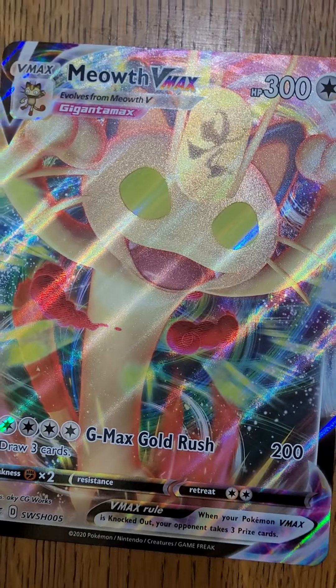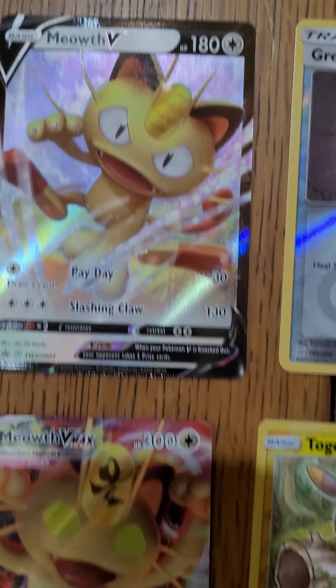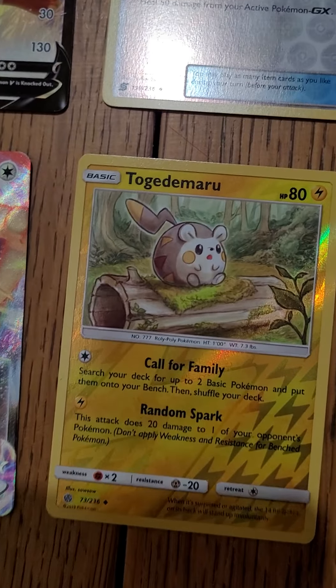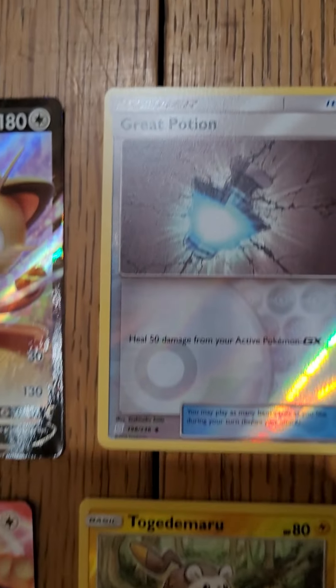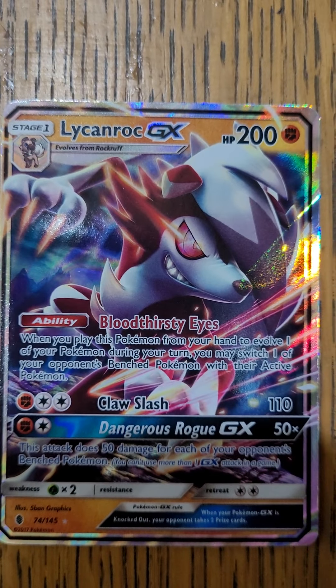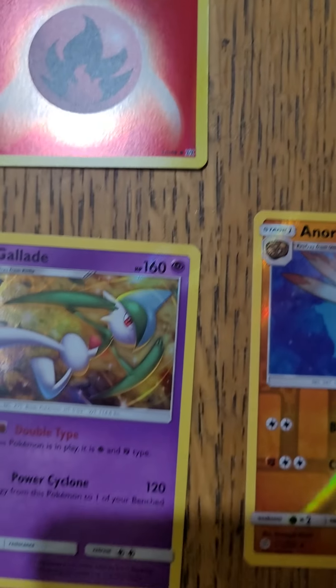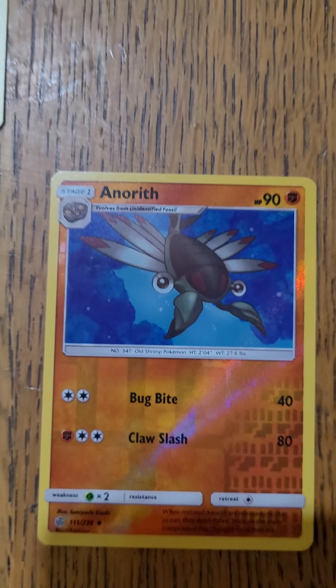Here are my good pulls: the Meowth V Max that it comes with, the Meowth V, and Meowth V Max normal sized. Here's my reverse holos: Great Potion, Lycanroc GX which I believe is my best pull, Clefairy reverse holo, Gallade holo, and Ninetales reverse holo. Thanks for watching! I hope you enjoyed - hit the like button and subscribe!